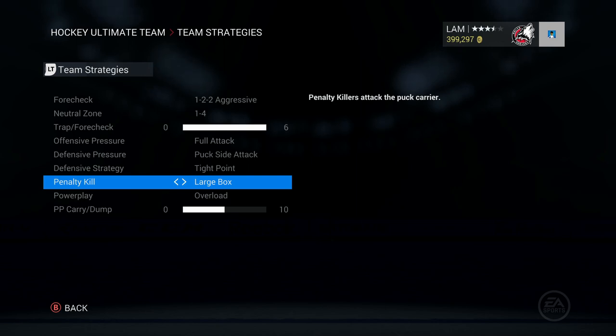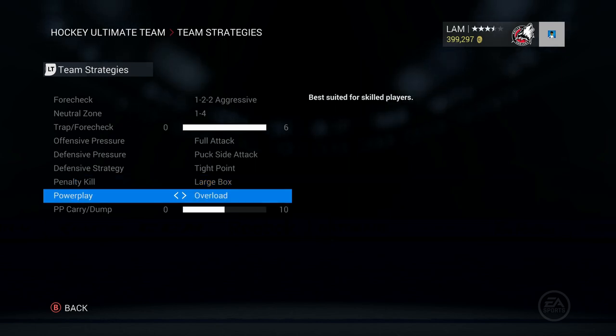For penalty killing I have it on large box — I like everybody spread out attacking the puck carrier. The penalty kill has been pretty good, though people still score from time to time. If you're a guy that struggles with defense a bit, you might want to use passive box where guys group up more in the defensive zone and it's harder for opponents to shoot. But if you're good at poke checking, large box is definitely the way to go.